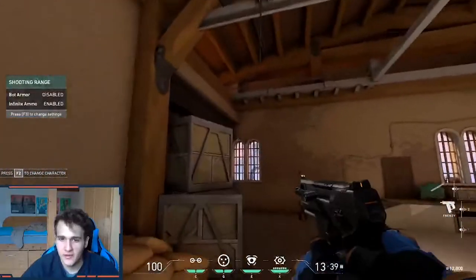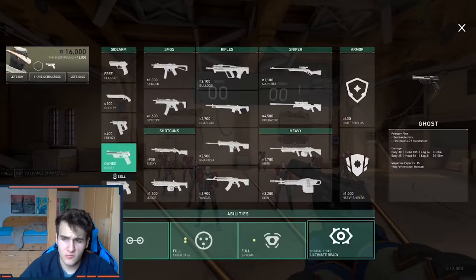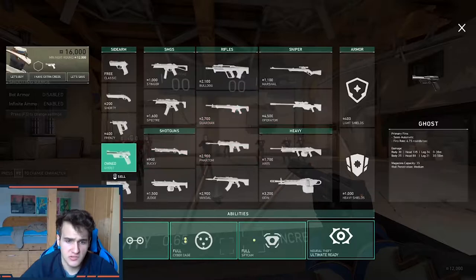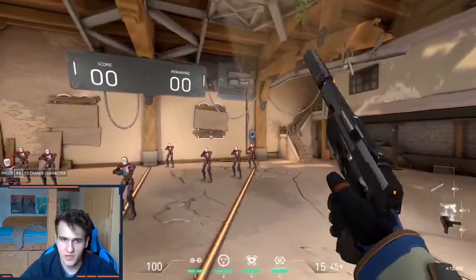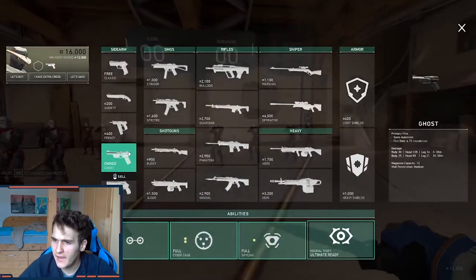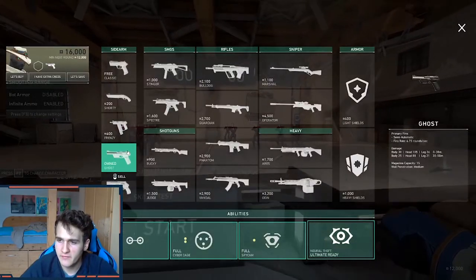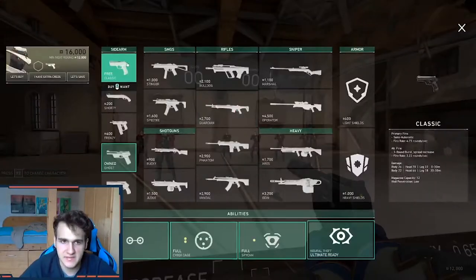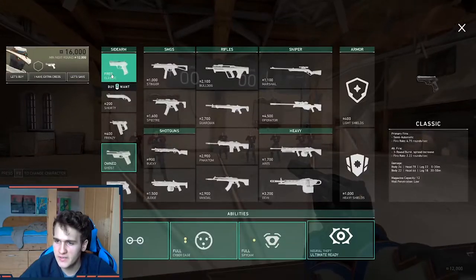Throwing the shorty and frenzy behind — now this one is my personal favorite. The ghost has medium wall penetration and a magazine capacity of 15, which is three more bullets than the classic. You can buy light shields when buying a ghost. It fires at about the same rate as the classic, which is pretty cool. It fires at an amazing rate, and it can two-tap enemies. Up to 30 meters, a headshot is an insta-kill if they don't have armor.